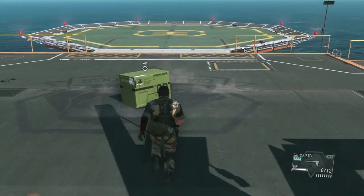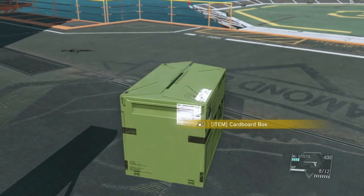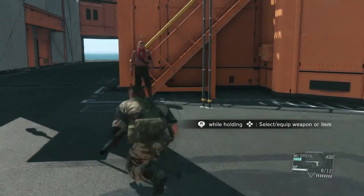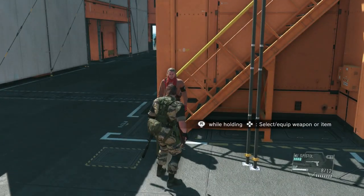We've now got the cardboard box developed and we hop into it to acquire it. That completes the training for that task. The next thing he'll do is get you to call down a helicopter.